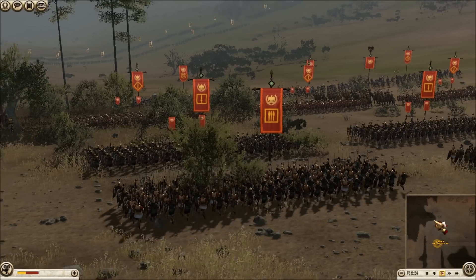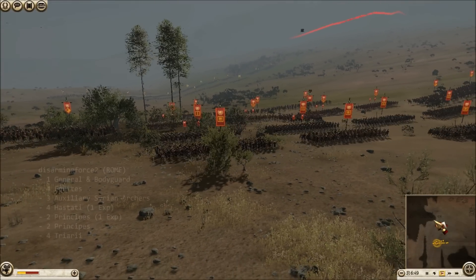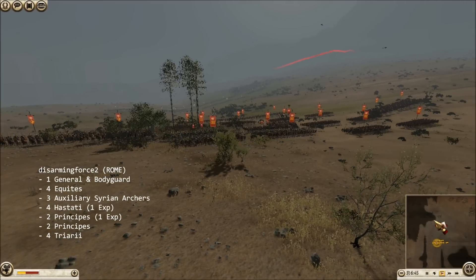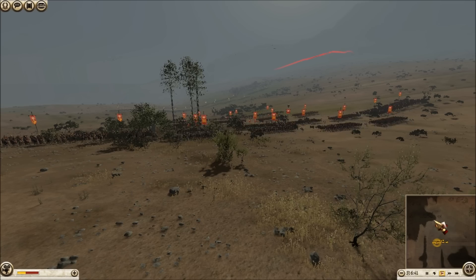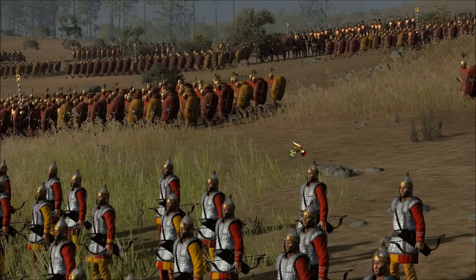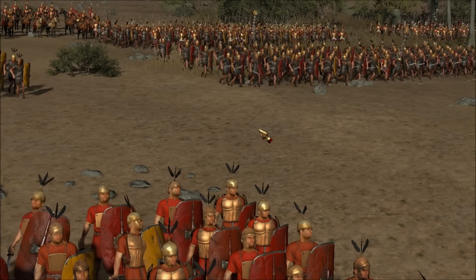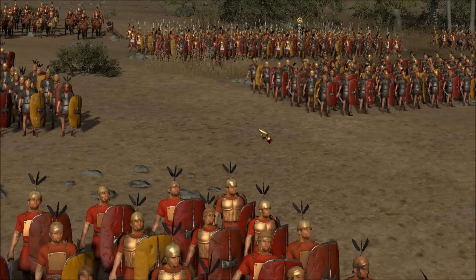I apologize for my voice — it's still a little bit shot right now. Here's my opponent's Roman army. He has an army of Polybian-style units for the most part, although he did add some extra stuff too. He has one general and bodyguard unit, four equites, three auxiliary Syrian archers, four hastati each having one experience upgrade, two principes with one experience, two additional principes with no experience, and four triarii.